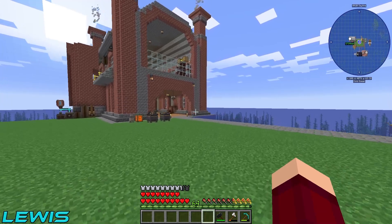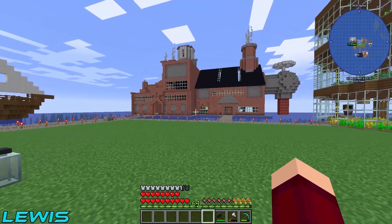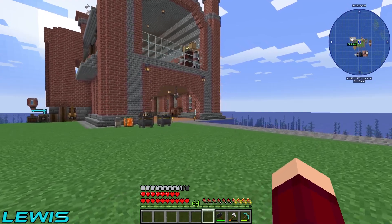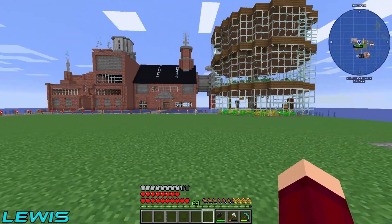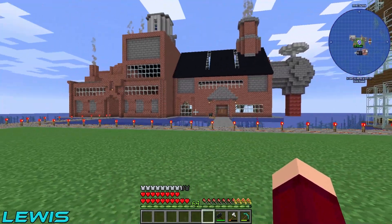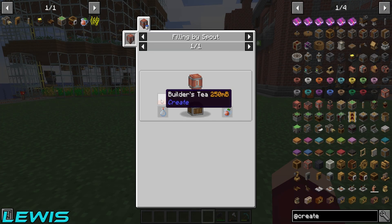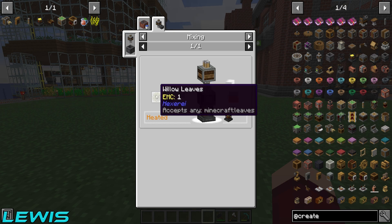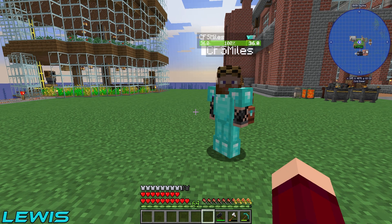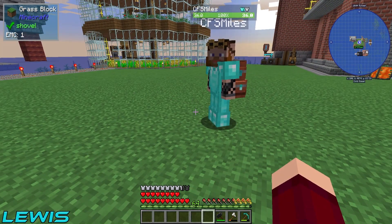Sawdust we set up last episode — real easy, real cheap. Gold nuggets also real easy. Oak leaves are not so easy to automate, and for that we're going to have to go into some Create to get that. We're also going to make some builder's tea — that's just leaves, water, and milk. We've already got the water and the milk; we're just missing the oak leaves.